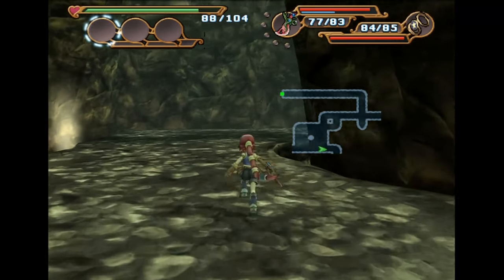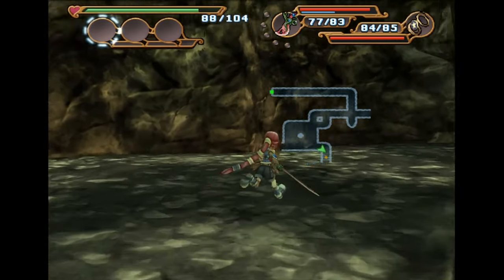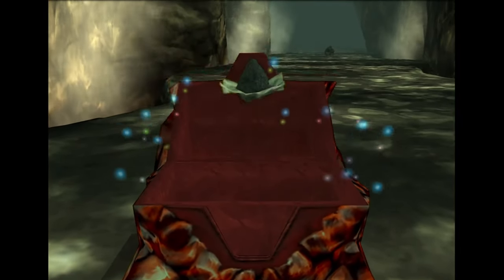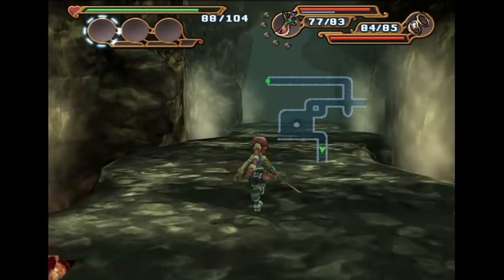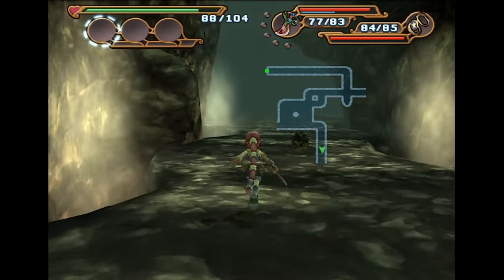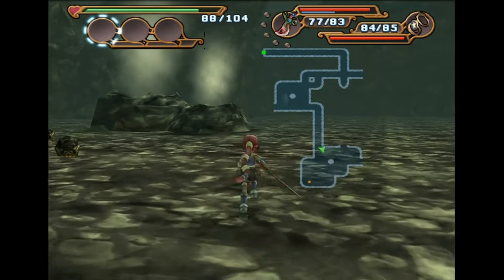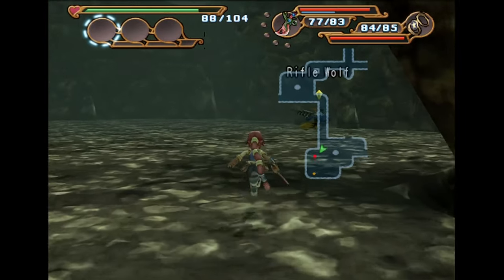If you kind of want to know where everything is, it's usually easier to have POW in your party because you have access to the map for the entire dungeon. But then also having Geralt or Malayne in your party will make it so you get more points when you're building stuff up.